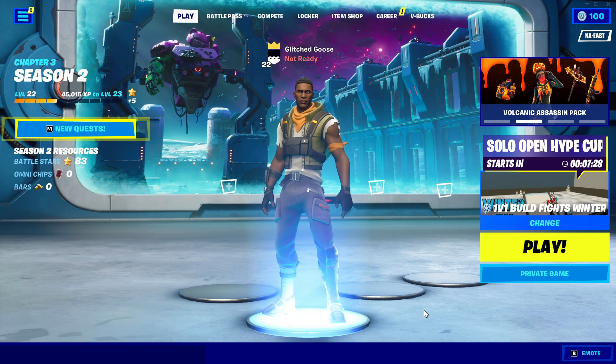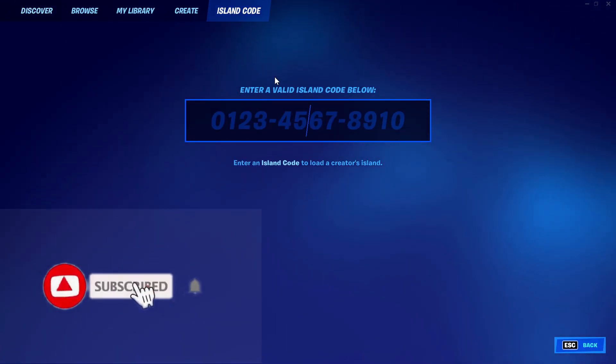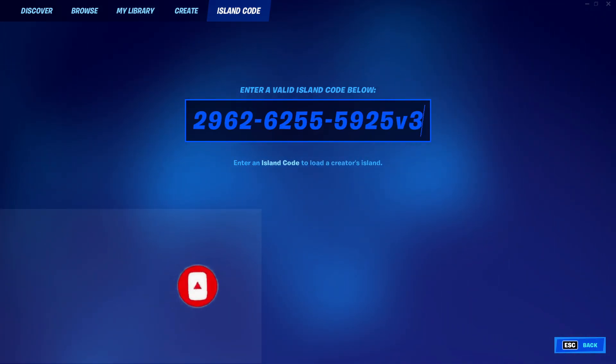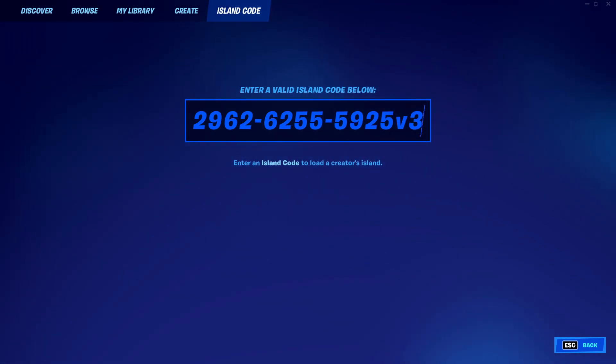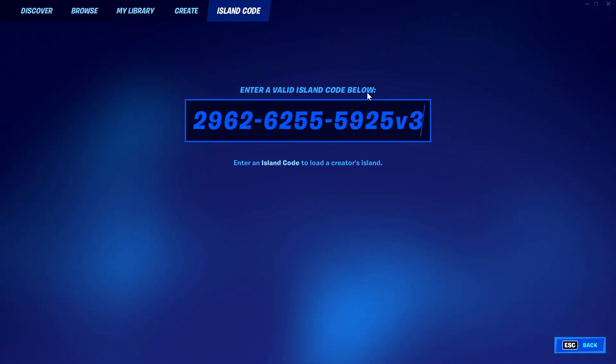What you want to do to get this XP glitch started is just go to your island codes in your lobby. Once you get here you can either go down in the description and copy and paste the code in, or you can type it in. The code is right here. Now if you are on console and it does not let you put the 'v' right here, just put the 3 in after you type in the code and then it'll put the 'v' in automatically for you.